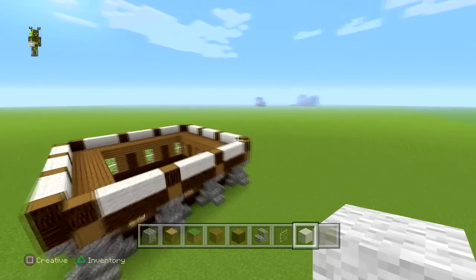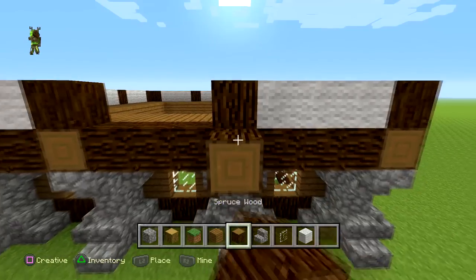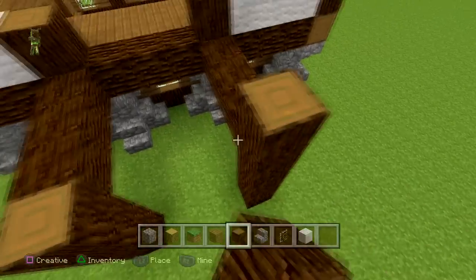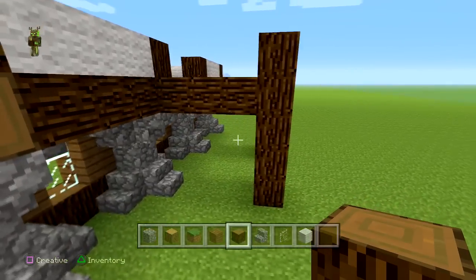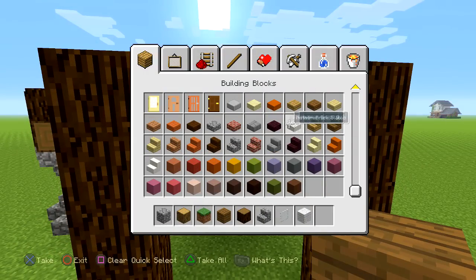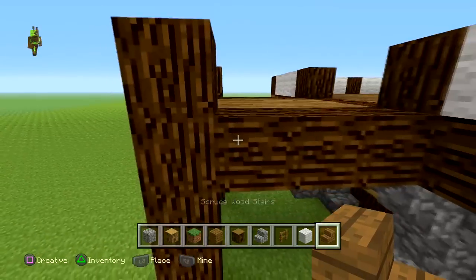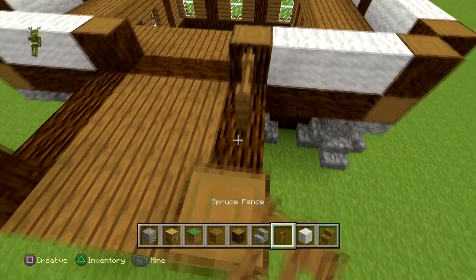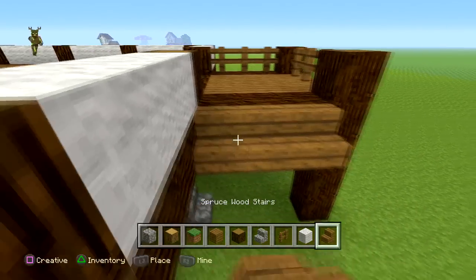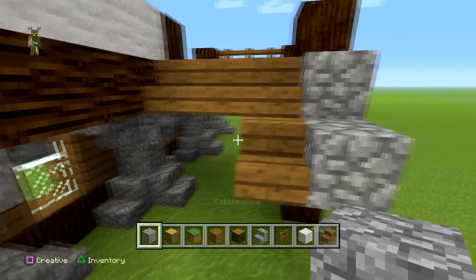Once we're done it'll look a little bit like that. We'll pick one side — maybe this is where we're going to do the stairway. We're going to count out one two three, one two three, and then we're going to pull this up so it meets like that, then go one higher, so it should look like that. Now we can start to fill this in with the spruce just like this, then we're going to get the spruce stairs and some spruce fence — put the spruce stairs there, fill this in with the fence, and this bit is where we're going to have our staircase coming down. Now we can put the spruce down and then put these blocks going down either side of it like that.